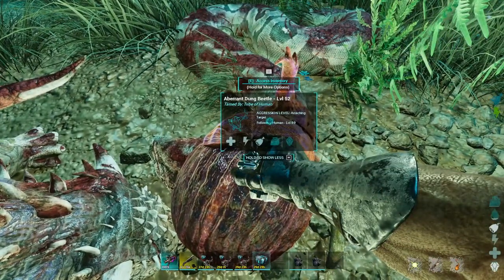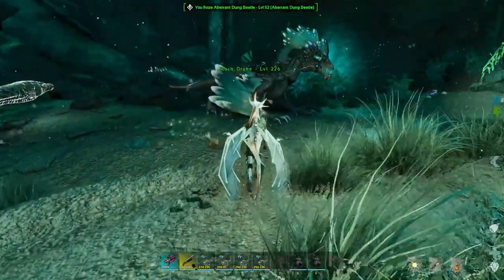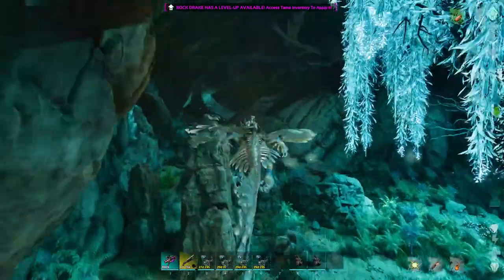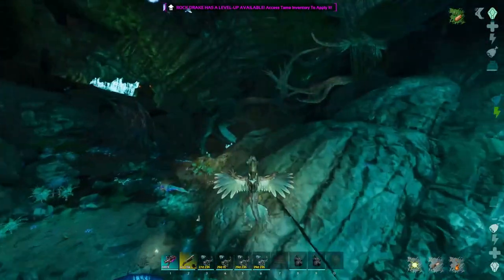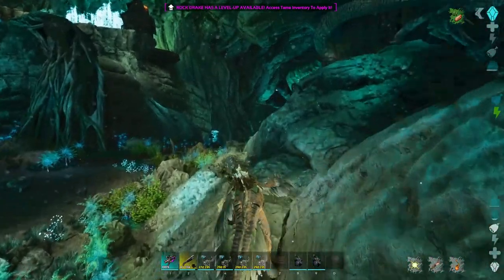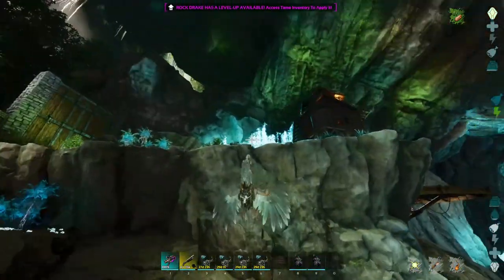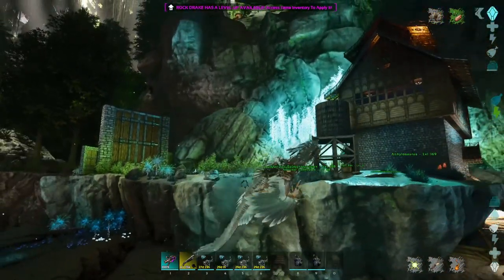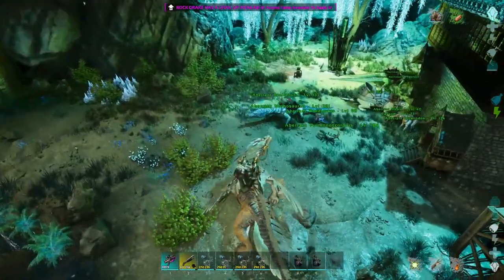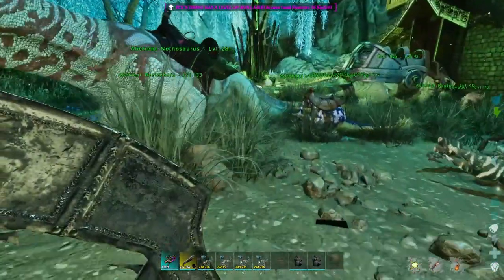Now we'll run these guys back to base. I believe I have everything I need to go tame up one of the ants from No Untameables. I'm going to double check that, and if not, we're just going to hop right into placing down all our crop plots, getting them organized, and working out where we need to put some preserving bins — though we technically don't need preserving bins since we got all these dung beetles.